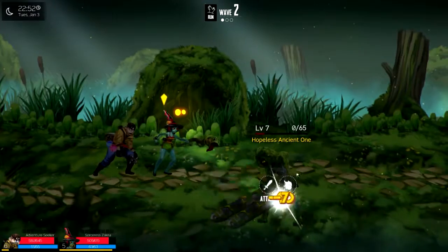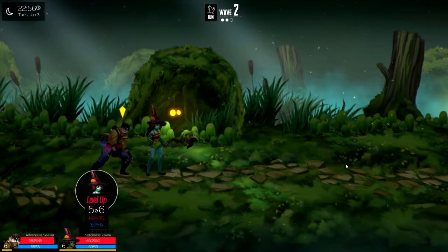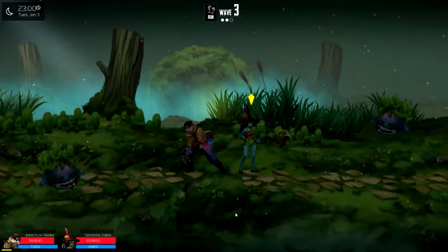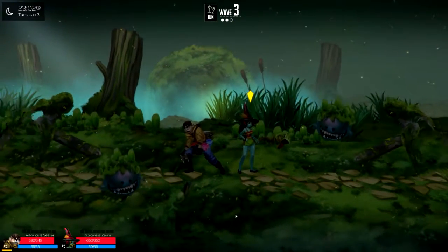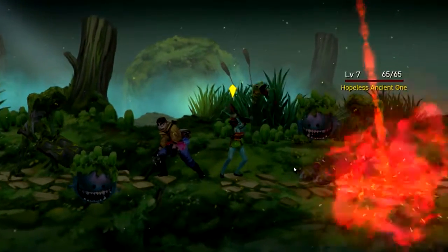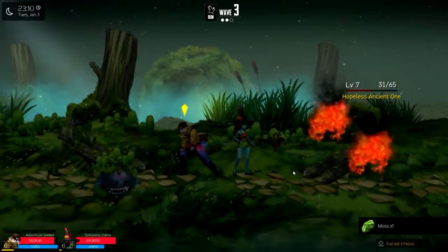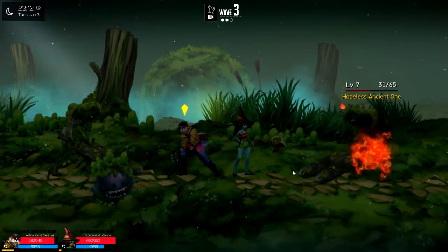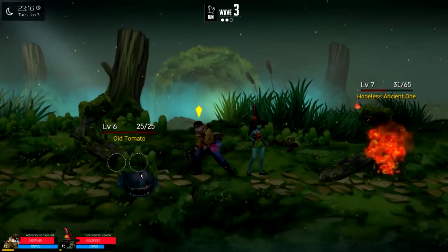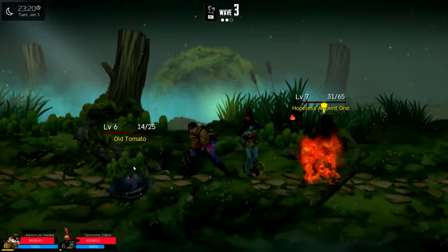Holy shit, it's kicking her ass! Come on — there we go. I killed an ancient one and she leveled up, so that's good — she's on level six now. I love games where leveling up actually matters. Let's go ahead and use her meteorite here because we can light them both on fire. I can't tell if they're made of stone or what. Let's go ahead and kill the old tomato.